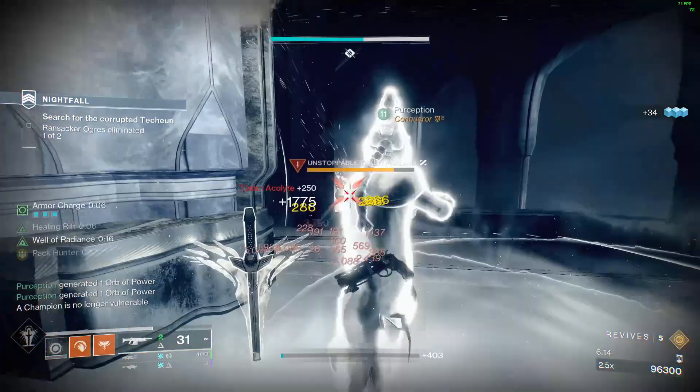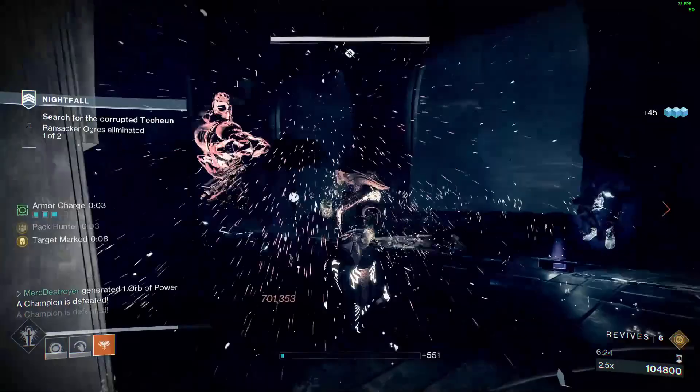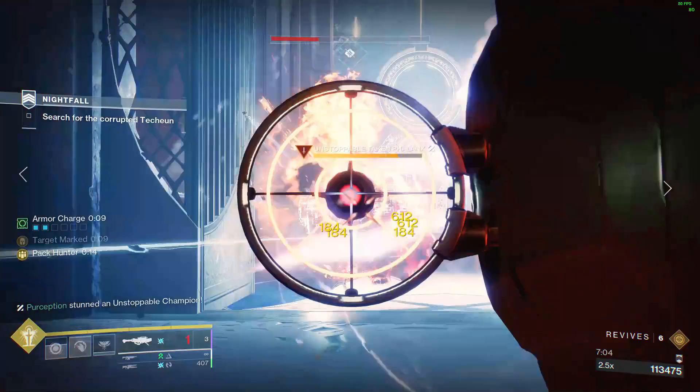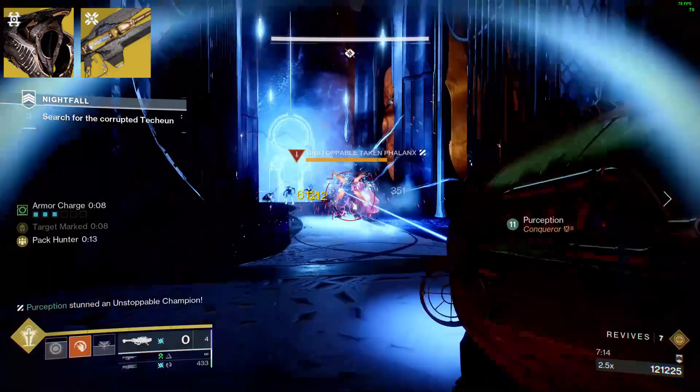You know how it is — you stun a champion, do some damage, then you need to stun it again, and right before you hit the stun your teammate dies because they're going in for a finisher. It's kind of just a chore. It feels like, 'Hey, don't kill the next champion, we need heavy.' That's the con for Aeons. But with Cenotaph, I'm just shooting a trace rifle and guaranteeing that the brick will drop for me and my fireteam.